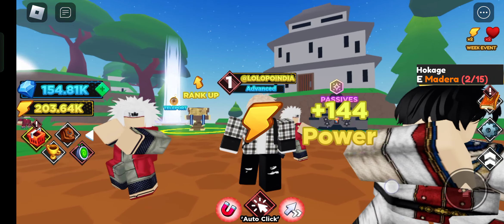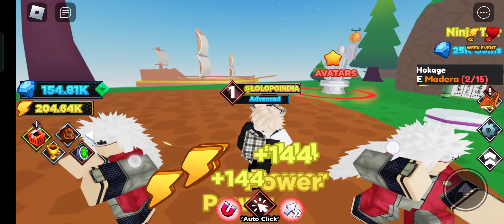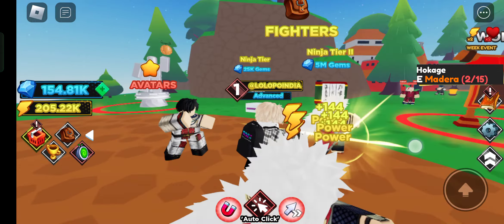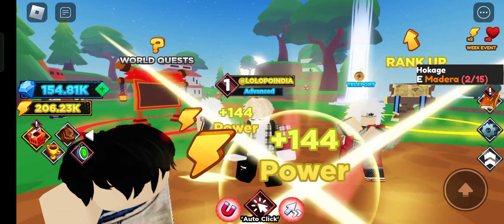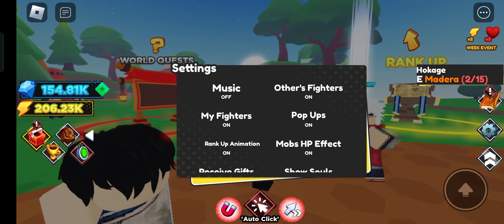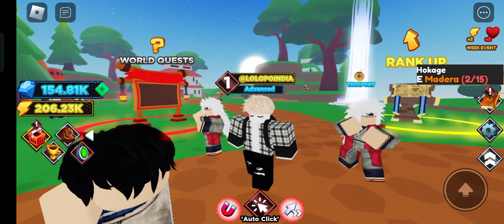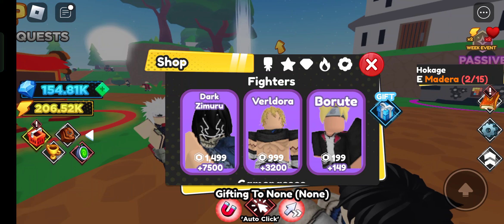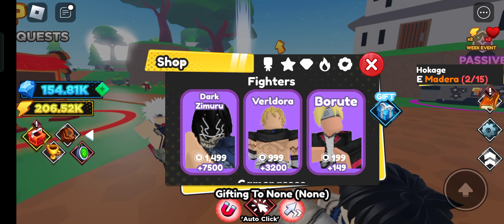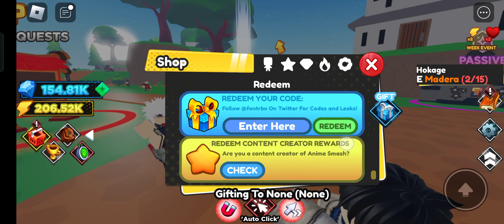Hey guys, welcome back to my channel. In this video I'm going to show you all the working codes of Anime Simulator. Let's start — if I click on settings I don't think codes are there. In the shop, if you scroll down to the last option, you can redeem codes.